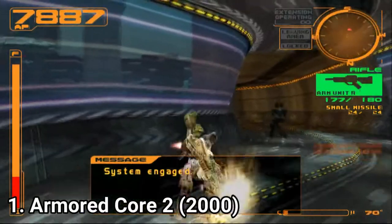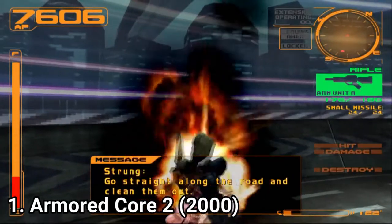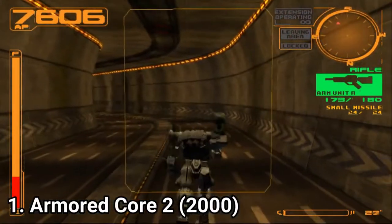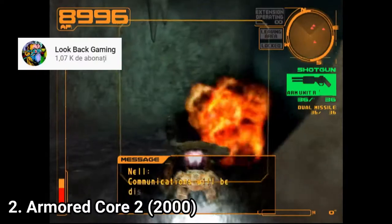Armored Core 2 is amazing, but it's not for everyone. Until you get to feel awesome and see how incredible the game is, you'll have to do a lot of trial and error. You start the story with a weaker mech, and the combat might feel stiff and slow at first. But once you get used to it and upgrade your mech, you start kicking ass and feeling awesome in the game's 30 missions.